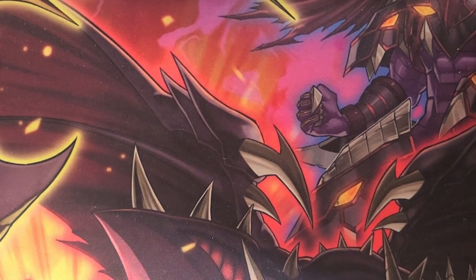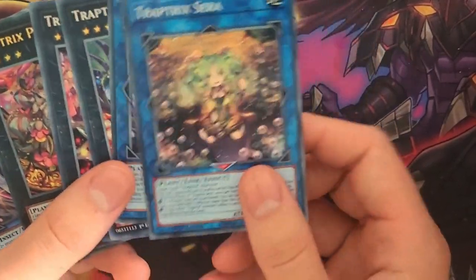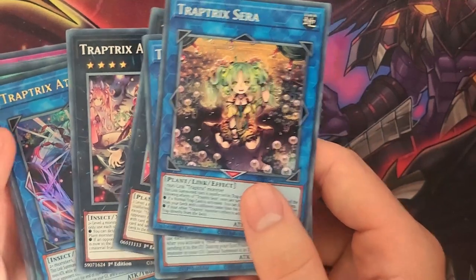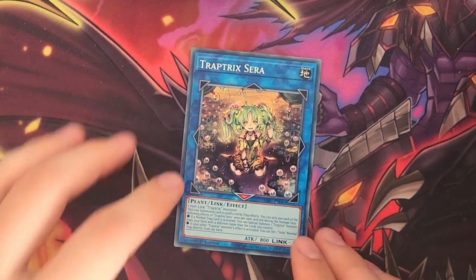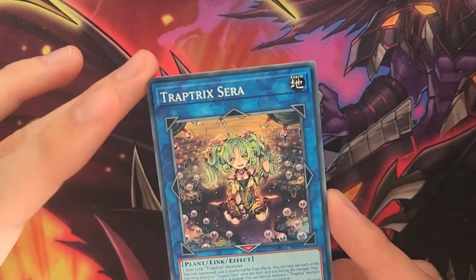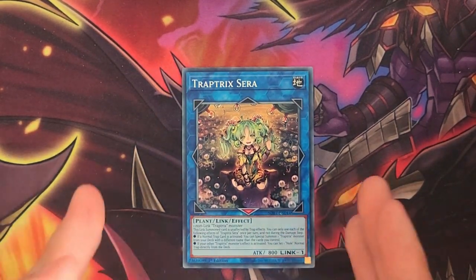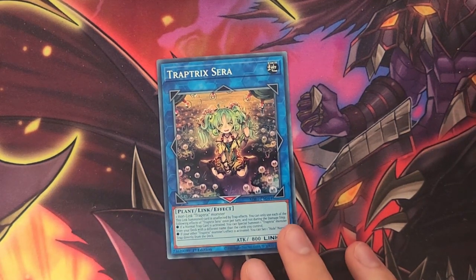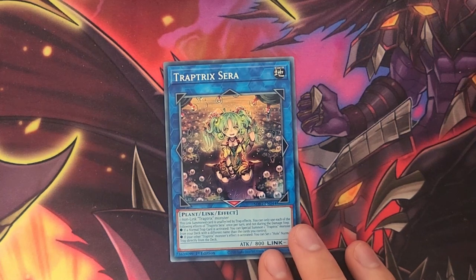Now, let's look into the Extra Deck Trap Tricks monsters. All Extra Deck Trap Tricks monsters are unaffected by trap effects. All the Xyz monsters will get this effect if they have materials attached to them, and all the Link monsters will get this effect if they were Link summoned. However, summoning under the effect of Skill Drain will negate their effects — but if they are summoned before Skill Drain is activated, they will be unaffected by it. First off, let's talk about Trap Tricks Serra. Trap Tricks Serra is the heart of the deck and can be special summoned using any Trap Tricks monster. Serra's first effect is to special summon any Trap Tricks monster that is not currently on board from the deck when any normal trap is activated. Serra's second effect allows you to set any hole traps from the deck when another Trap Tricks monster effect is activated. Keep in mind that her first effect can be triggered from an opponent's normal trap, and you will be able to use her second effect even if the effect of your other Trap Tricks monster was negated.